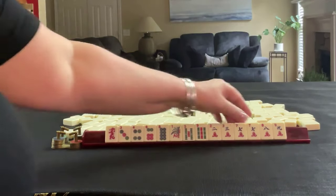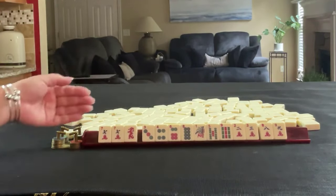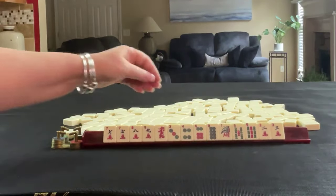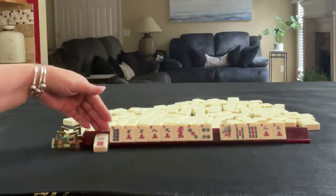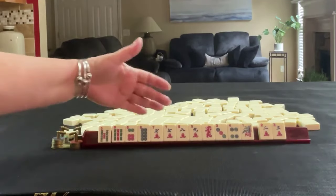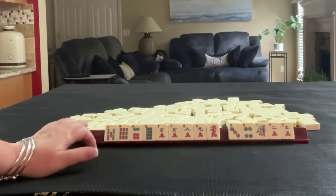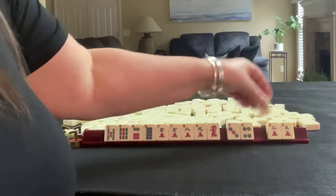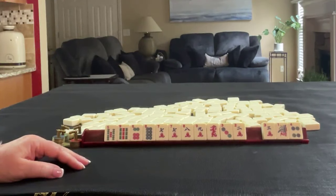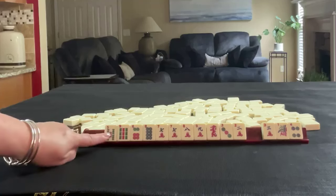If these were my tiles, I would start here. We do have the corresponding dragon in consecutive tiles — we have a six and an eight in that range. Maybe even big odds: five, seven, nine. That leaves those tiles for passing. I would pass one of each suit. Seven, eight, nine; six, seven, eight, nine of some kind. Maybe big odds: five, seven, nine.